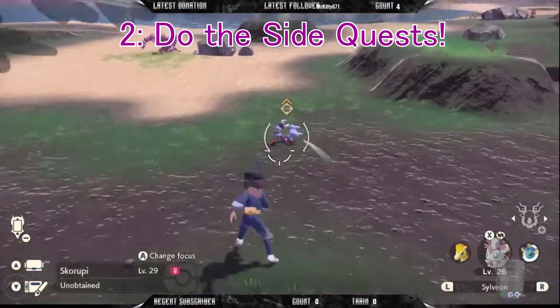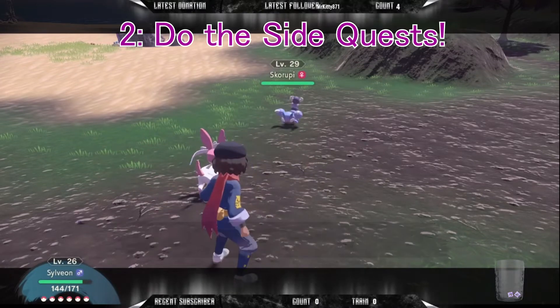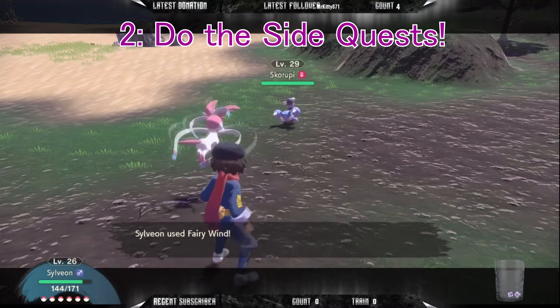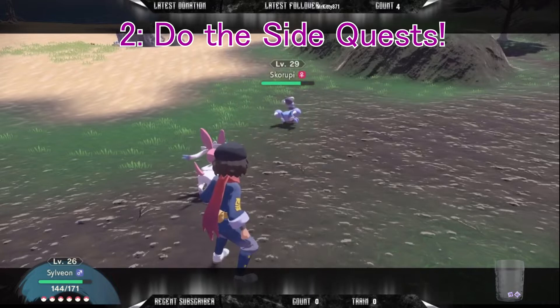On that note, side quests give you a ton of bonuses. Make sure to do as many as you can. It's generally advised that you complete all the side quests to eventually get the fullest extent of the game, and from what we found so far, finishing the Pokédex and getting a shiny charm will have massive bonuses for your chance to get a shiny.